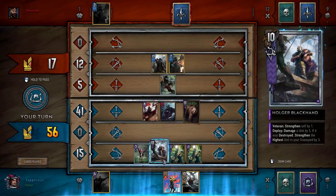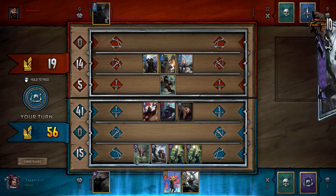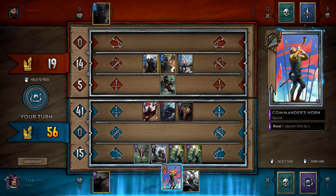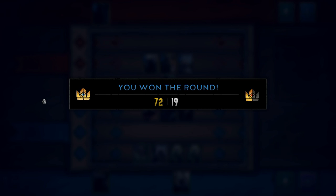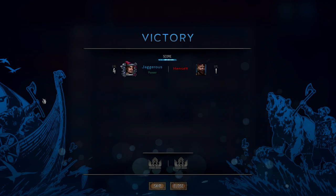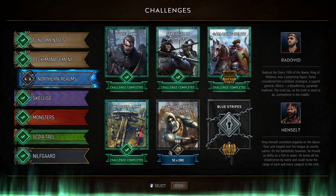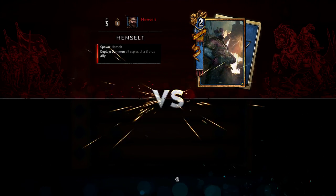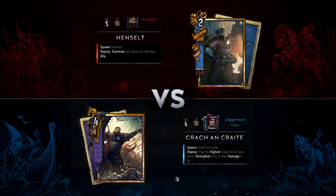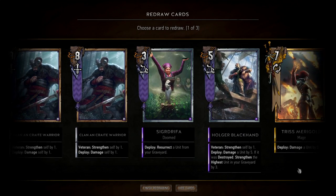Unfortunately we didn't get to buff the Clan an Craite Walker, but you still get nine strength off him, which is nice. Henselt doesn't get to spawn any bronze allies — and this is why you don't sit on your abilities, guys. Let's take a bear. This deck just has so much potential — the resurrect, the replayability of Holger Blackhand, Sigdrifa — it's kind of ridiculous. He's got nothing else to play, so our final score here would be 82 when we play Geralt, and that's the first round of Henselt done. The first round is meant to be the easiest one for sure.